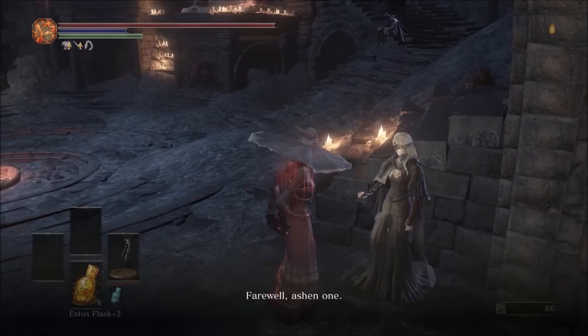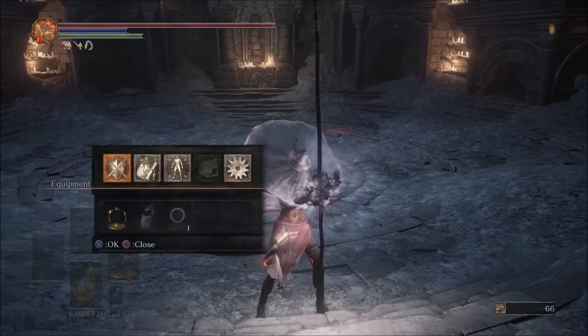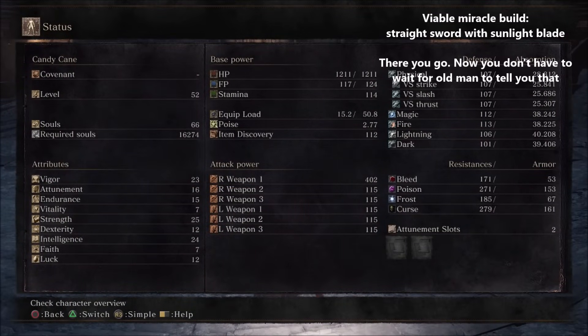Let's face it — this is simply a viable sorcerer build. That's the nature of Dark Souls 3: the best sorcerer build is a melee build. So just leave out the spells. You don't need them. They're a nuisance.